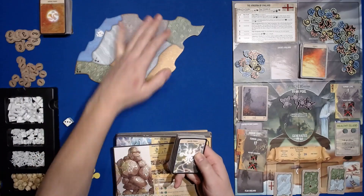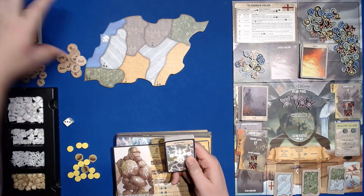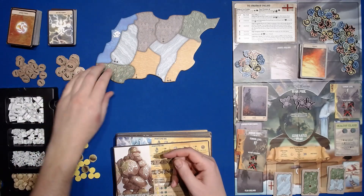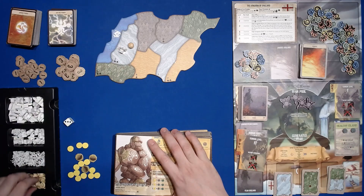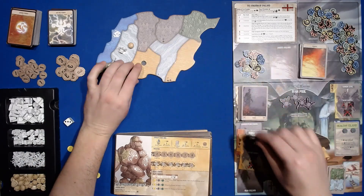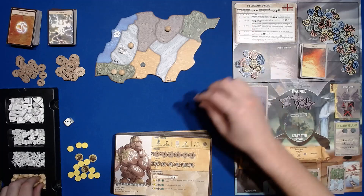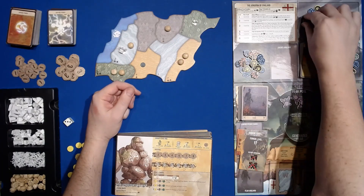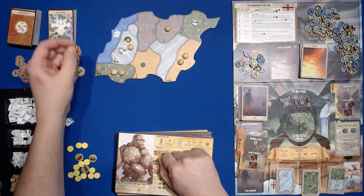I'll move the major power cards over here. On Board A: nothing in land one, in land two we have a city and a dahan, in land three two dahan, in land four a blight, in land five nothing, in land six a dahan, in land seven two dahan, and in land eight a town. Since we're playing with the Branch & Claw expansion, we get a disease in land two and a beast in land one — the lowest-numbered land without a pre-printed setup icon.